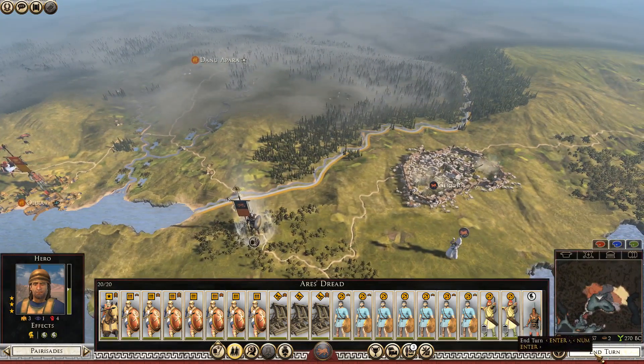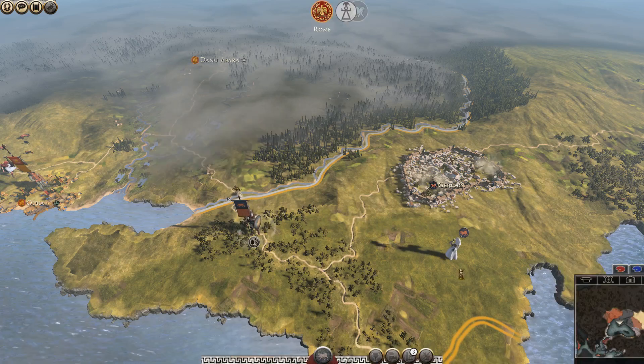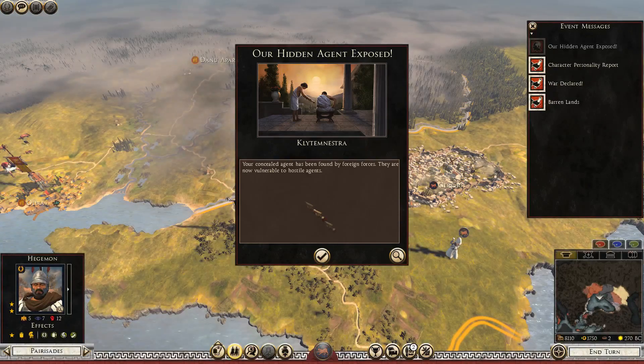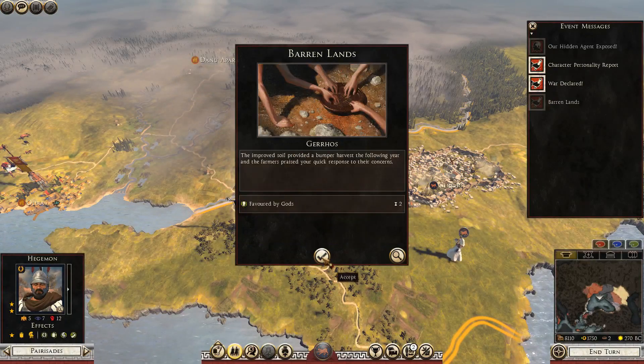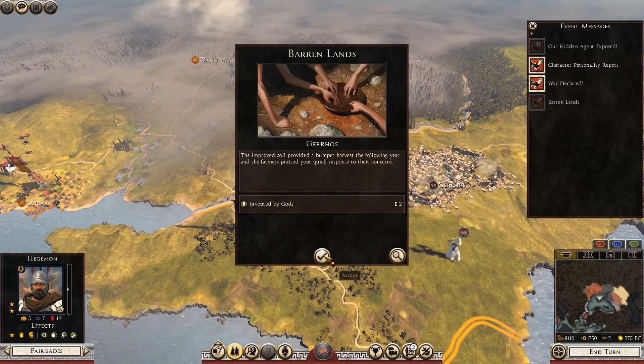Just going to go for another end turn — I think this is going to be a part of end turns. That's what we're going to do. Agent exposed — lands favored by the gods, plus 10% wealth from agriculture, 3% growth. That's nice.